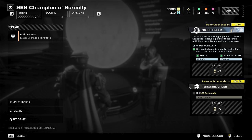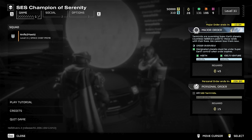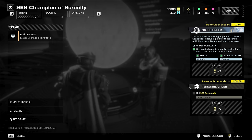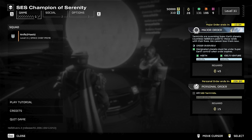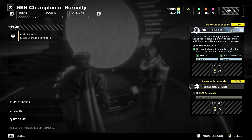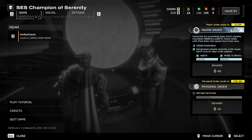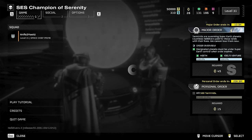Our major order campaign has one day to go, and we're still sitting at 100% on Heath and Angel's Venture — but keep an eye out for anything sneaky Game Master Joel tries to pull on us last minute. That's worth 45 medals. Today's personal order — the daily — is to kill 500 Terminids for 15 war bonds, which should be entirely doable in a couple of missions, if not one.